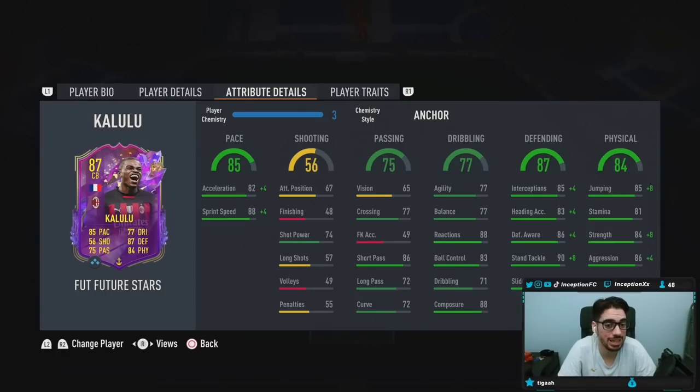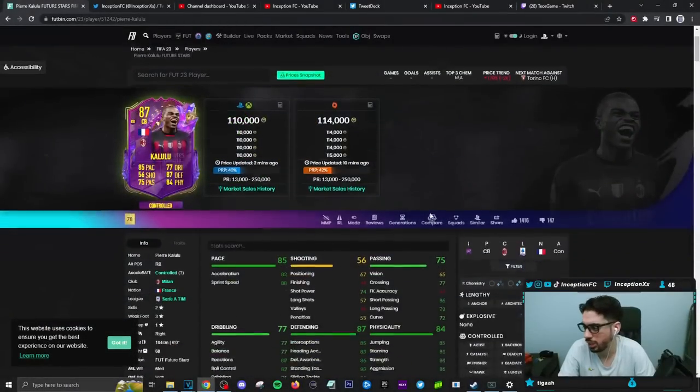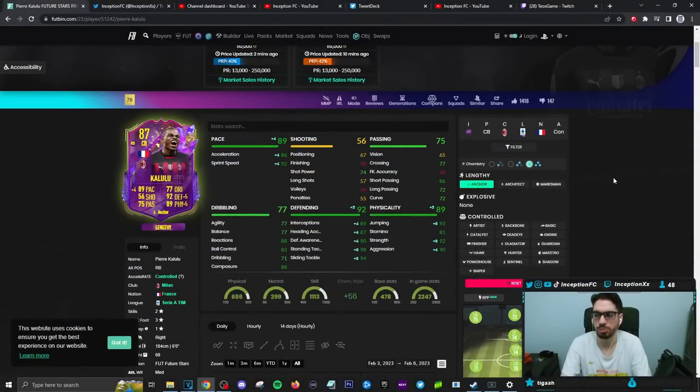Player traits — he has none. In-game attributes, we're giving him an anchor chemistry style, because on an anchor he's going to be a lengthy player. Lengthy with an 86 acceleration and 92 sprint speed is in a pretty decent area — not bad whatsoever for a card like this.